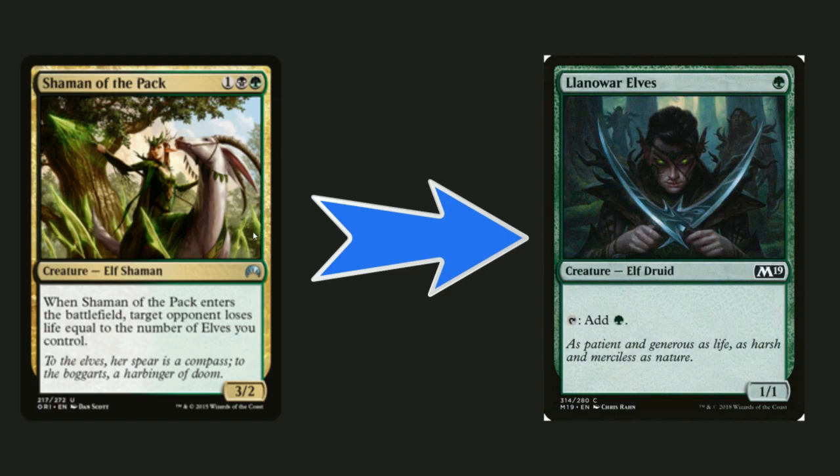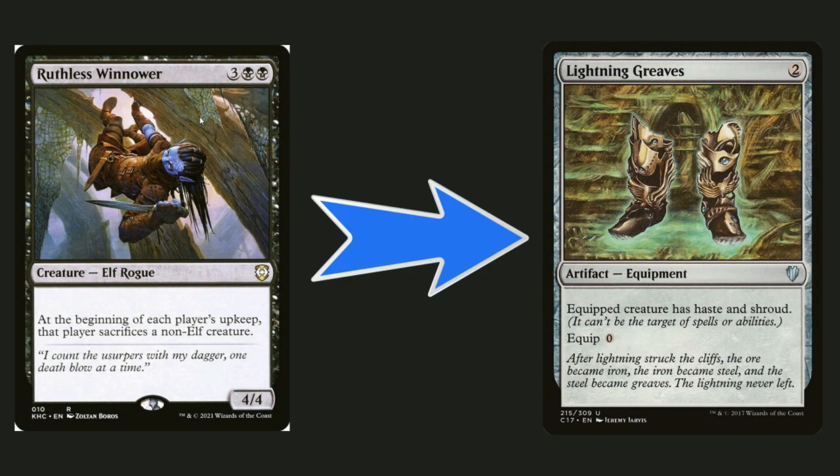Shaman of the Pact is a little too inefficient — with Nissa Ravaine it's basically a one-shot for one opponent, making target opponent lose life equal to the number of elves you control. It's just a little too slow and weak targeting only one opponent. I'd rather throw in Lanoir Elves for consistency, since you already have Elvish Mystic and Fyndhorn Elves — why not get all three one-mana mana dorks?